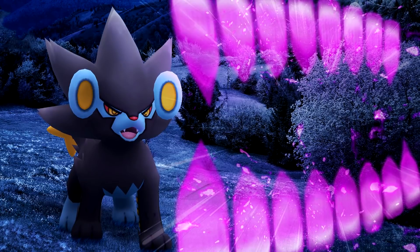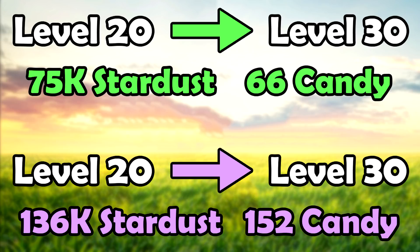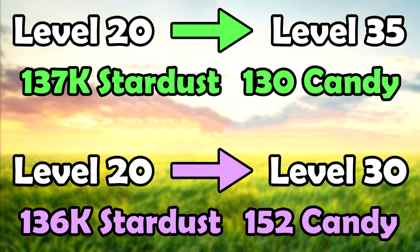Interestingly, some of the Pokemon we'll discuss today at level 30 in their shadow forms are more powerful than some level 40 Pokemon from my other video. To level 20 to 30 normally costs 75,000 stardust and 66 candy non-shadow. For a shadow Pokemon, that costs 136,000 stardust and 152 candy — 61,000 stardust more. A normal Pokemon from level 20 to 35 costs about 137,000 stardust, so a level 35 normal equals a level 30 shadow in cost.